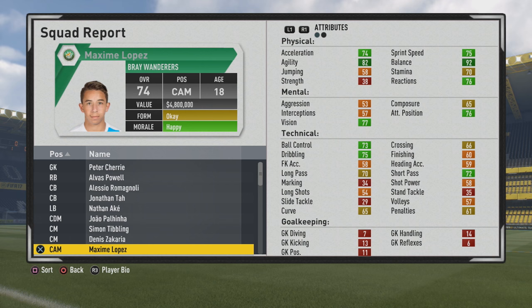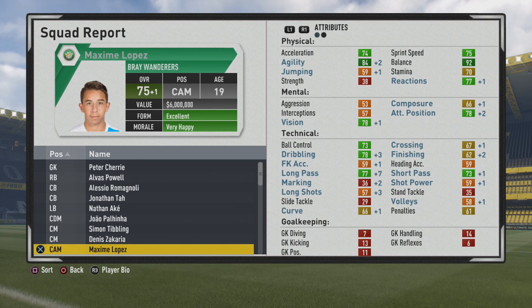Three-star weak foot, three-star skill moves. He's at a five foot six frame and I love those smaller players with that high agility and balance. They really feel overpowered — definitely was the case with him whether you played him as a CAM or even as a winger. Good ball control, dribbling and passing from the start, not too bad with vision and attacking position either for a 74 overall player. Love to see some good mental stats here as of the 75 overall.